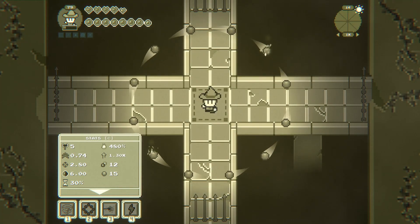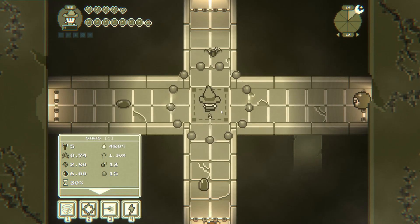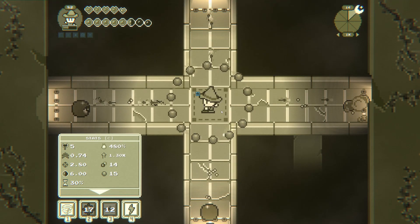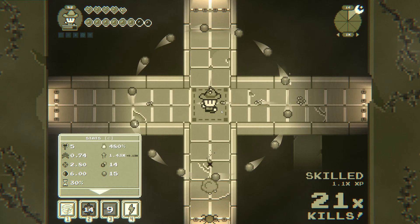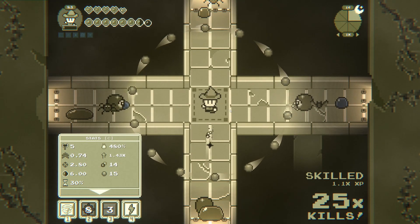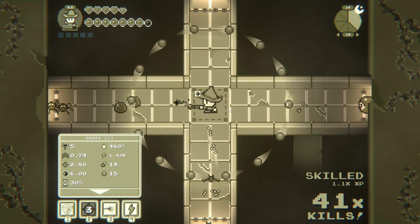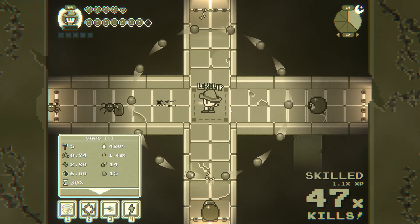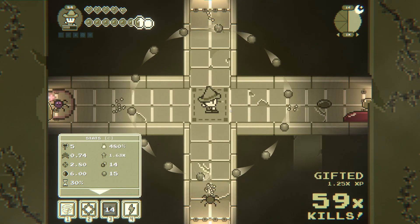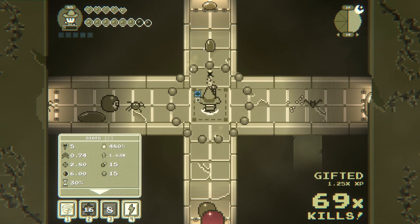Now we're getting three levels — 82, bam! Let's do it right now because we may as well. 14 orbs! No way, that's crazy — oh here's the fiery ones. Like we're nearly unstoppable. It's just the ones with shields that are going to cause us problems, and maybe the ones that split into multiple.